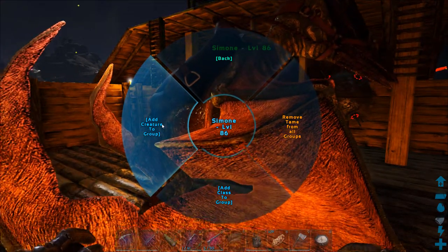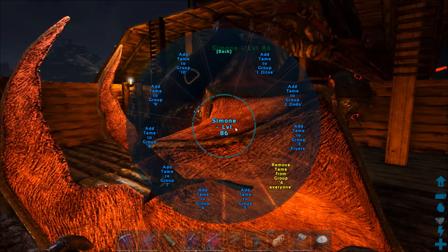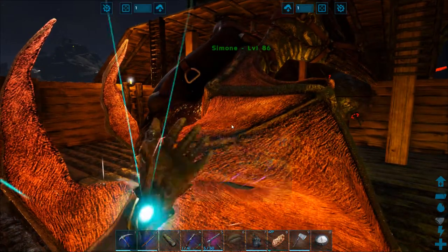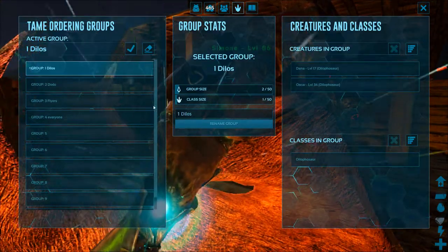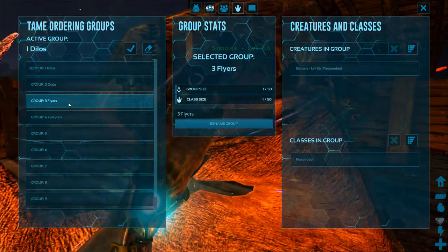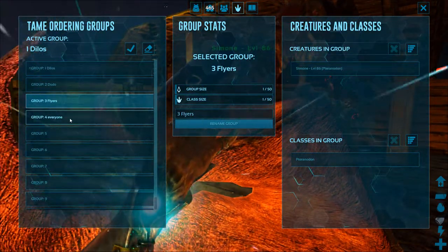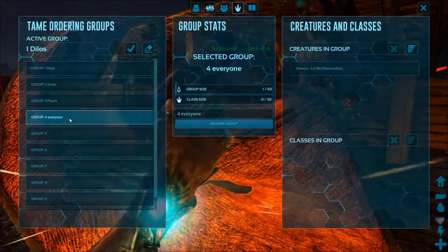Now I can also add her specifically to the group — I click there, look for the name flyers, and now she's added. So she's listed both by her individual name, Simone, and as all Terrys. I could take the Terry class out of the group and she would still be in it as an individual.